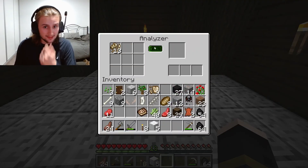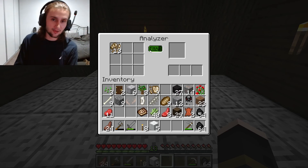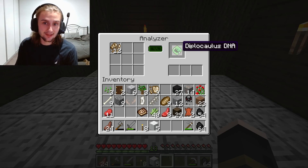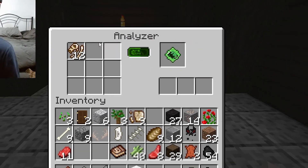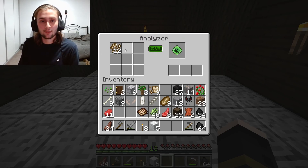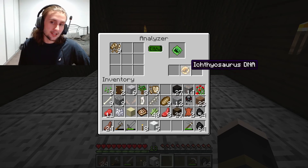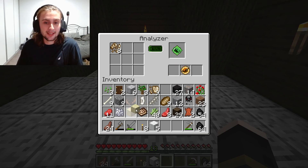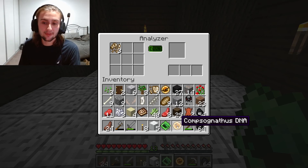With our biofossils - as soon as we put one in to analyze it, it starts loading up in green. We got DNA! The analyzer is analyzing our biofossils and figuring out what makes up that biofossil. In another one we got some marine DNA, and another one gave us a Compsognathus DNA.